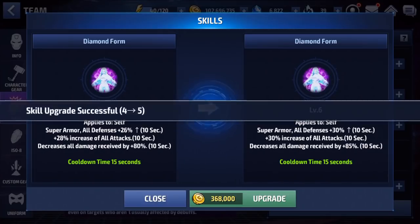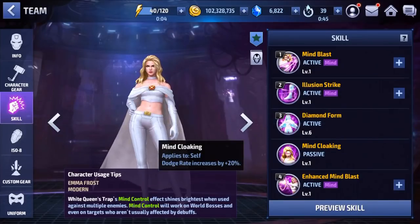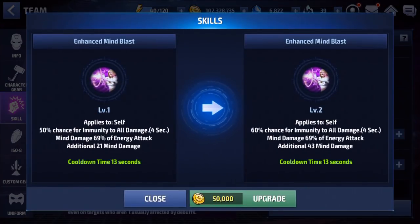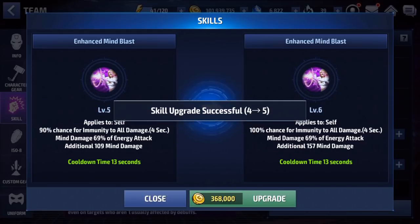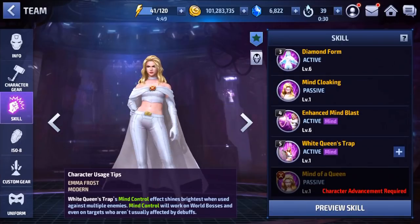So let's go ahead and level up her skills. The third skill of course is going to need some leveling — get a little bit more of the all-defense and all-attack and also some more decreased damage received, which is very nice. We're going to max out at 30% all-defense, 30% all-attack, and 85% decreased damage received — not too bad, those are pretty good numbers. And then her fourth skill: I'm assuming that 50% chance is just going to go all the way up to 100%. Yep, 100% for four seconds — I do like that.